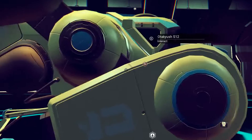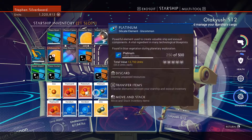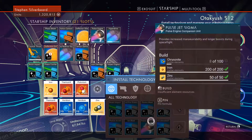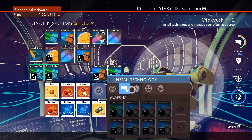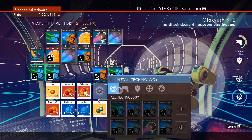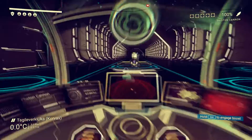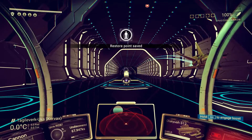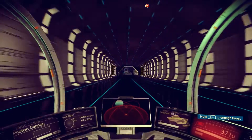So basically we're looking at several ship upgrades now. What have we got here — tier two pulse drives. We haven't got anything to do with tier three hyperdrive. Oh look at that, there's some nice ships in this system.